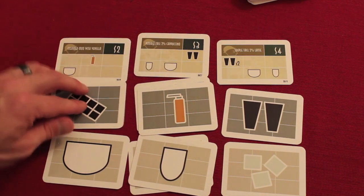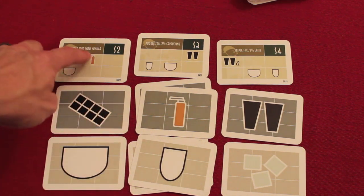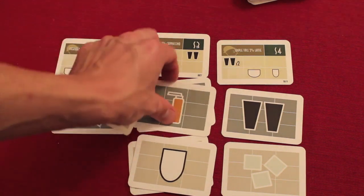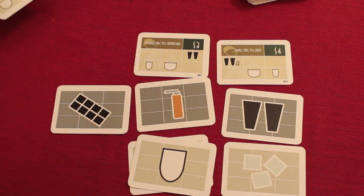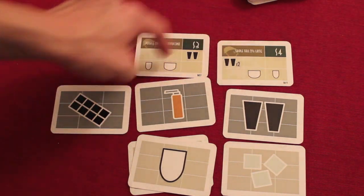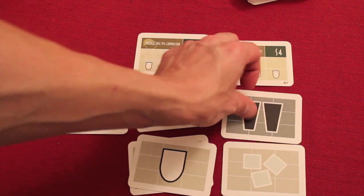Another action is ringing up the customer. Once you have the required ingredients in the right spots — for example, syrup in the middle and whole milk on the bottom — you take one of each required card, put them in a discard pile, and give yourself the order's dollar value. The game comes with a cash register with a pin to keep track of your money.